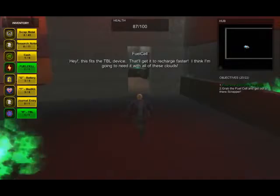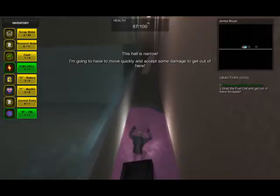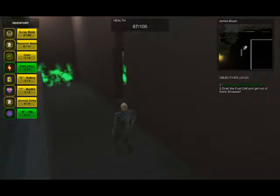In this room is the reactor core. I wonder how much radiation is coming off this thing. Something tells me I've worn out my welcome — I've gotta go. Once you have the fuel cell, all of the clouds are going to be attracted to it, so you've got to get out of there quickly.